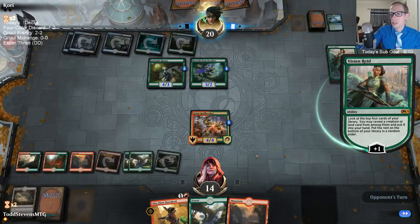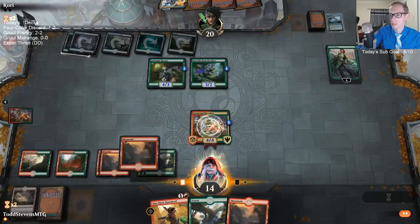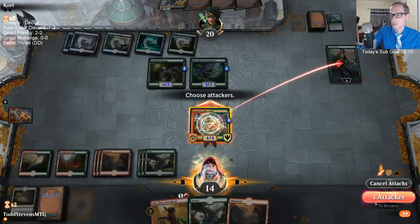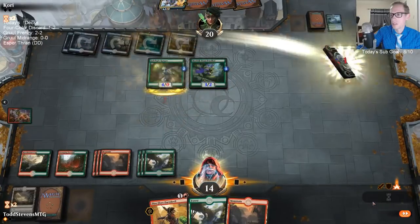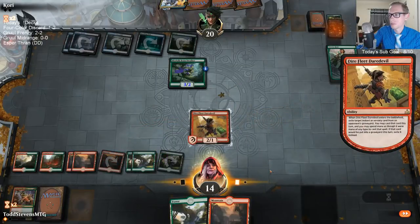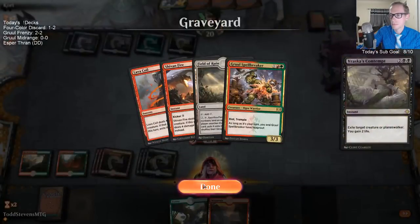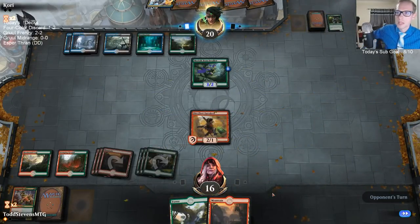That's a card we're going to need to Daredevil Contempt. There are so many Hostage Takers. I want to trade these, but I can't before they Hostage Taker it. Now they get to Hostage Taker the Daredevil.